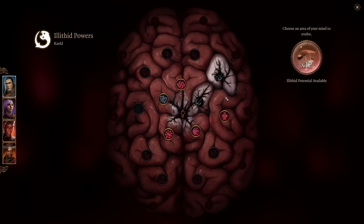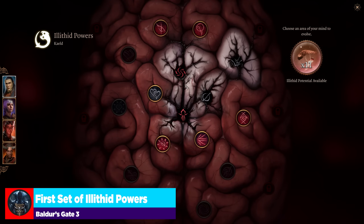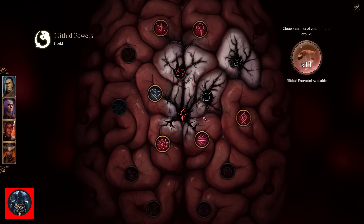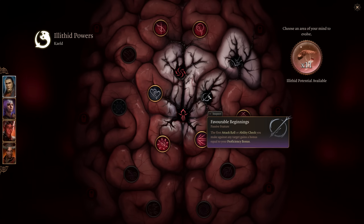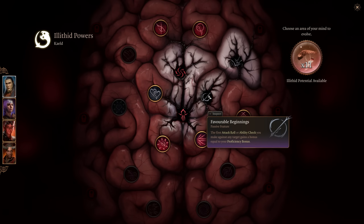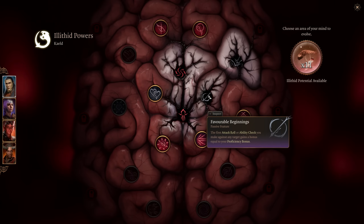Now let's look at some of these abilities, starting with the first ring. The first one is Favorable Beginnings — a passive feature. Your first attack roll or ability check against any target gains a bonus equal to your proficiency bonus. This is really nice because you can use it in conversations constantly and just get a free proficiency bonus addition — that's either a +2, +3, or +4 depending on your level. If you were going to do only one, that's the one. It's always applicable, always helps, and isn't build-specific.